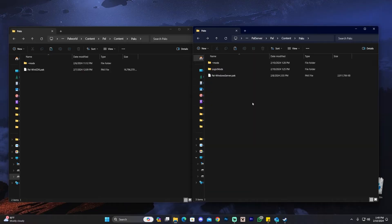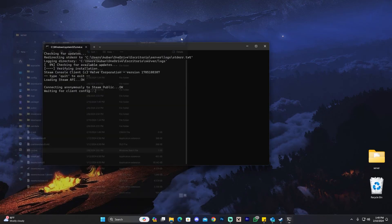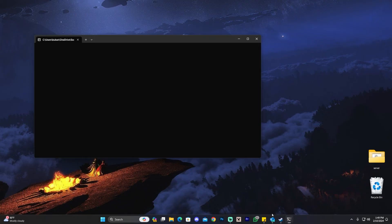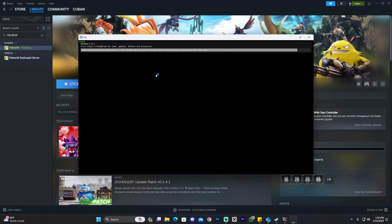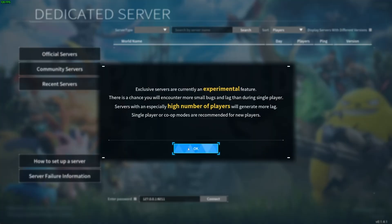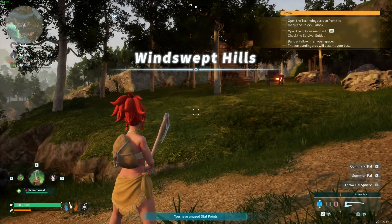That is pretty much how to mod your Palworld server. Now just so you guys can see, I'm going to go ahead and launch my server — run the dedicated server right here. We're going to wait for this to load and then join our own server. We're going to click Play on Palworld and join our own server. Let me know in the comments if you would like to see a video where I go more in depth and do this from scratch — creating the server from zero, adding the mods, and downloading the mods for your own game.